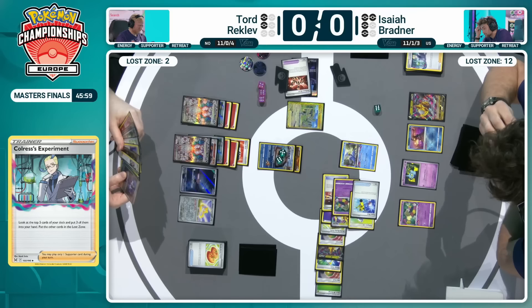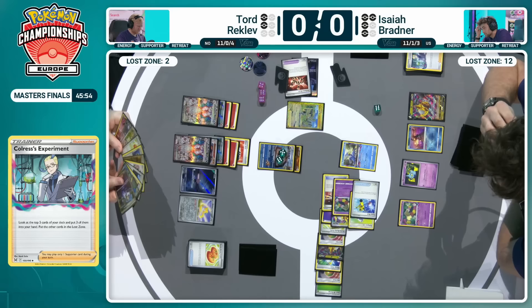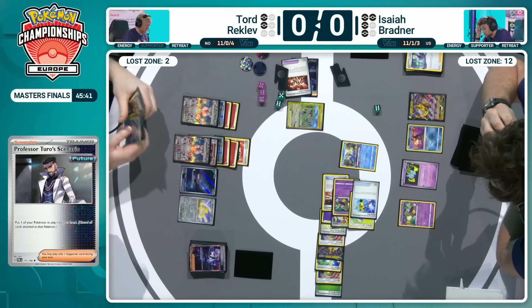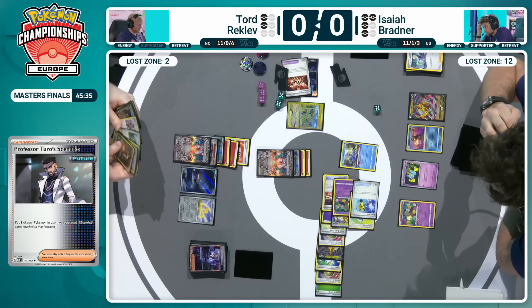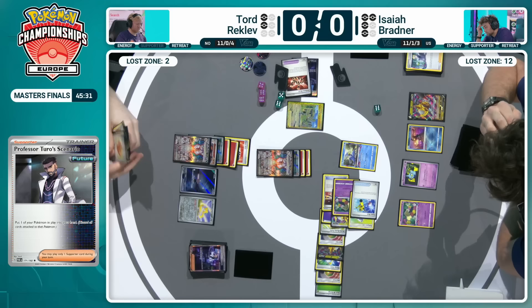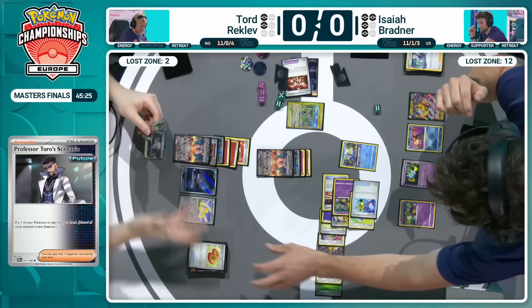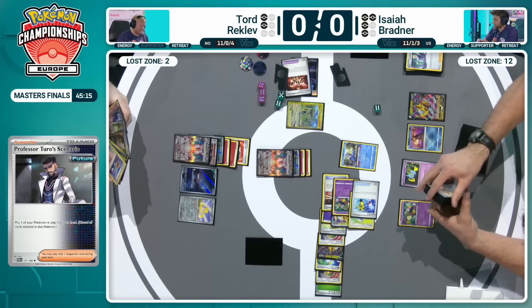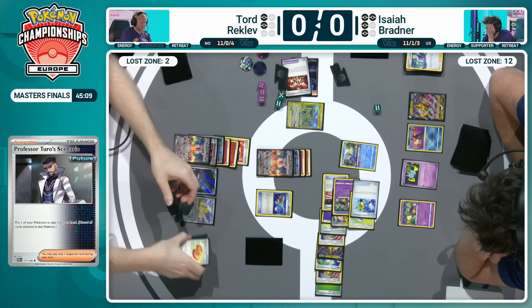Professor Turo's Scenario — this is an opportunity now for Tord to start wrangling it back into his control, despite having that Barbaral trapped for so long. But the problem is: you bring that Barbaral back up, you then don't have a Barbaral in play to utilize. That's where Roxanne could come in so effective on the next turn. There will be the Charizard to promote to the active and be able to take an attack. Just playing out some of those cards, maybe using that Buddy Buddy Poffin to get it out of hand, knowing maybe that Roxanne's coming. He will go down to one prize, and that's all he needs to really think about.